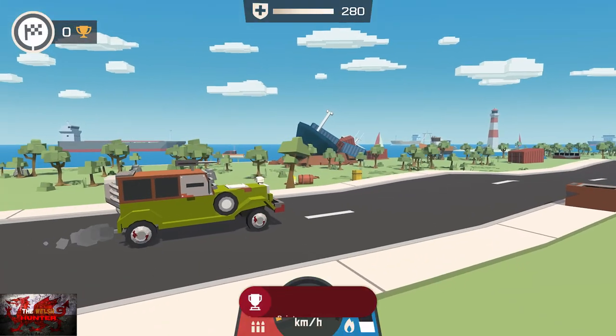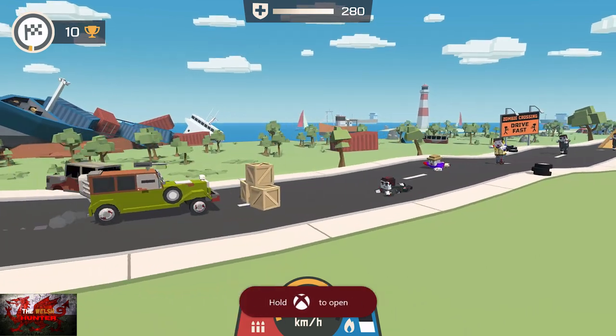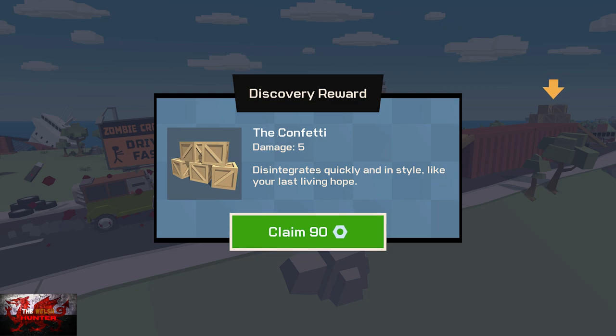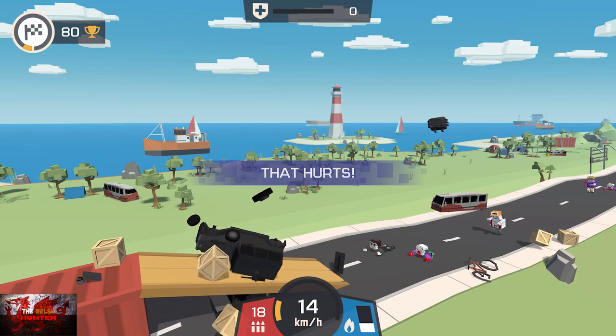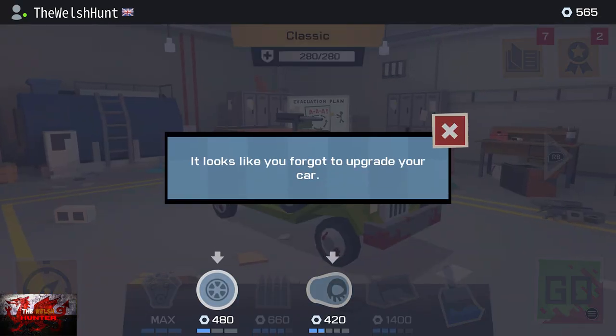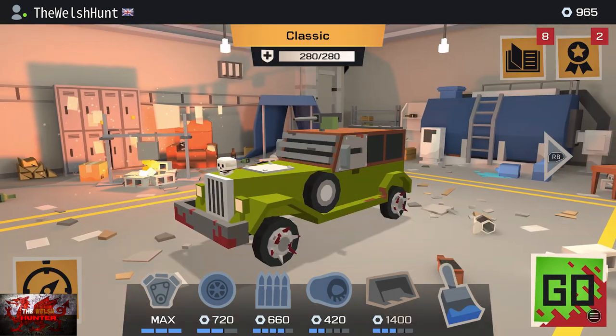If you're having trouble with currency, the more you die the more currency you still get. You can go through a level and die three or four times and still get a lot. As you can see — I flip, I die, and I still get a decent amount. I've already got 565.